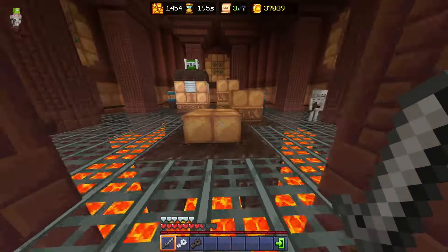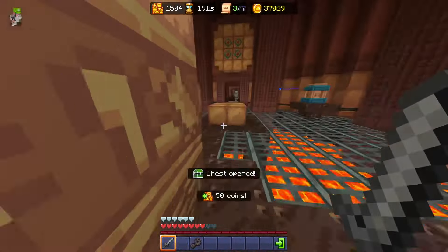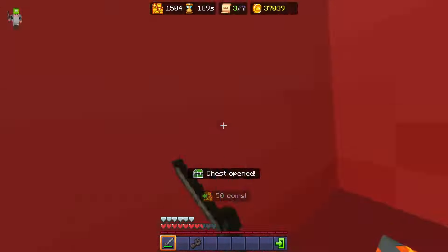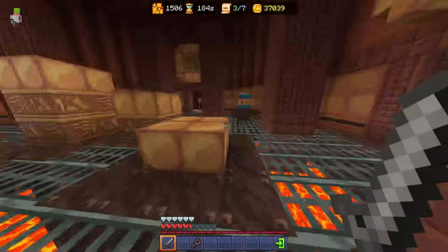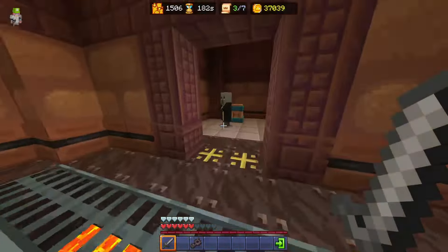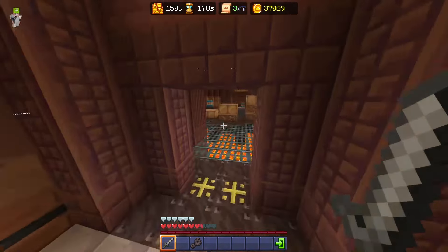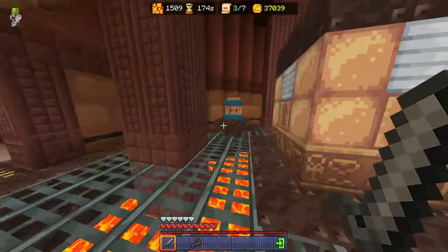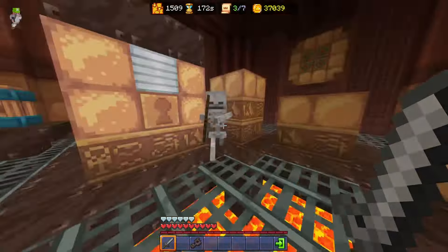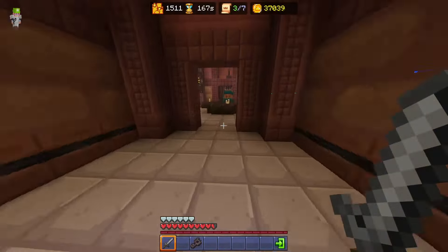Now that we have the key, we go back into this room and there are skeletons and evokers — two coins for skeletons and three coins for evokers. It's good that I had that extra time to come back in here to kill these extra mobs and get some extra coins. A one coin pile I missed could have very much made this a 2500 coin run, but it's okay — we learn from our mistakes.